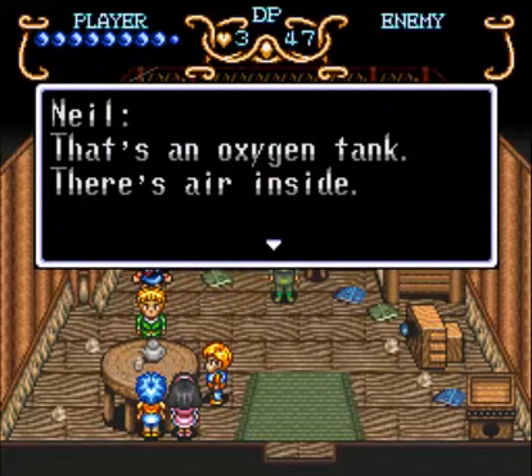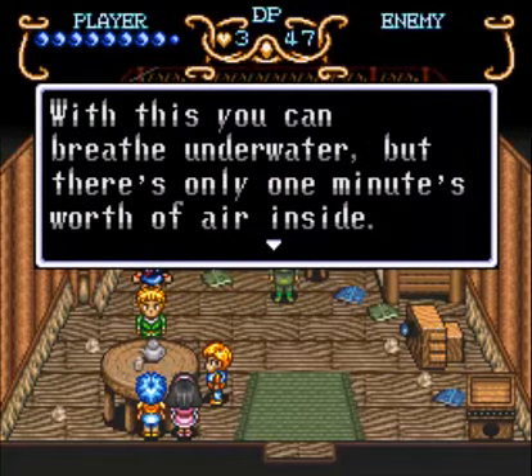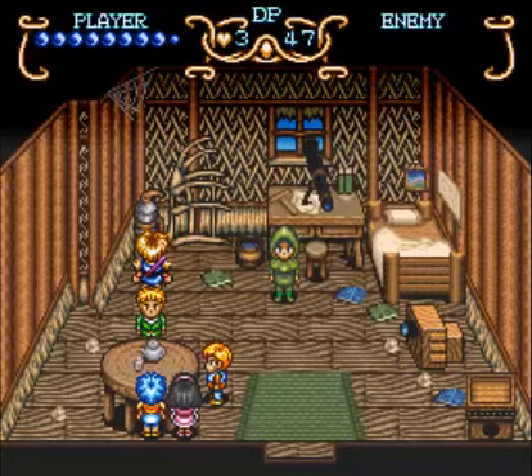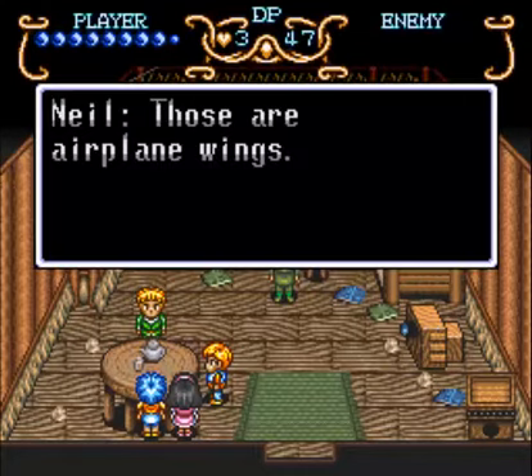Here's an oxygen tank — there's air inside. With this you can breathe underwater, but there's only one minute's worth of air inside. Compressing the air would let you stay underwater longer, but he doesn't know how to do it. Well, knowing about it is the first step, I guess.